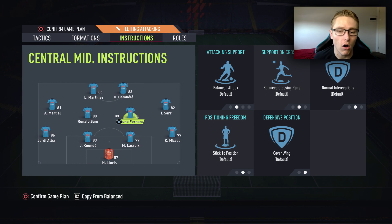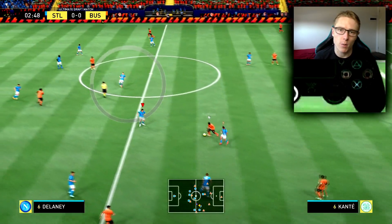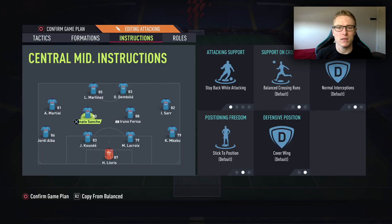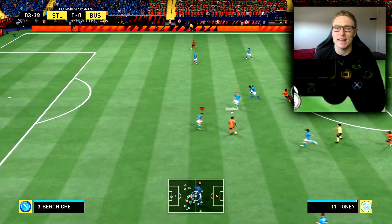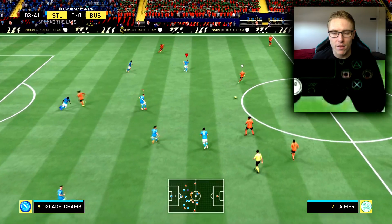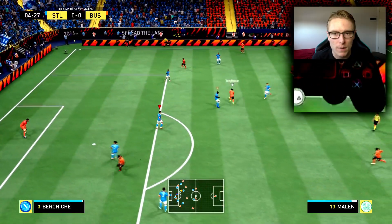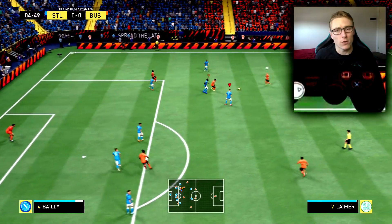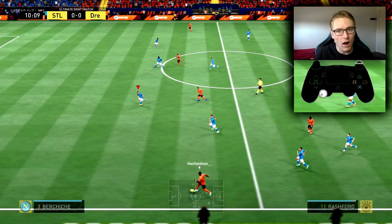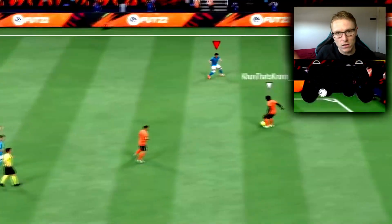For my two midfielders, I actually like having these two on stay back while attacking. I want this because through balls are super overpowered this year, which means counter-attacking style players are going to trump you if you have too many players up the pitch. So I want to counter that by having at least two CDMs back to stop and break up the play if I need them to. They will also be on cover centre — I want them covering the central runs up the middle of the pitch. I don't have to worry about cover wing because I've got my right mid, right back, left mid, and left back covering those areas.